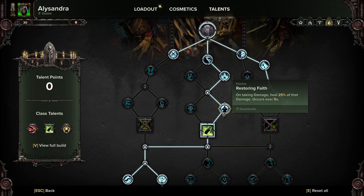Restoring Faith: on taking damage, heal 25% of that damage over five seconds. This is to help out with just survivability really.